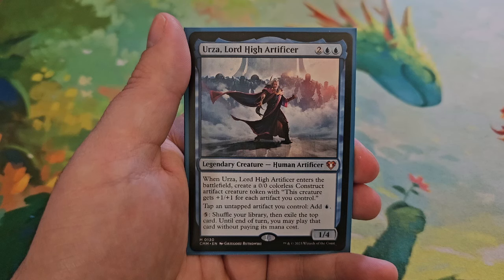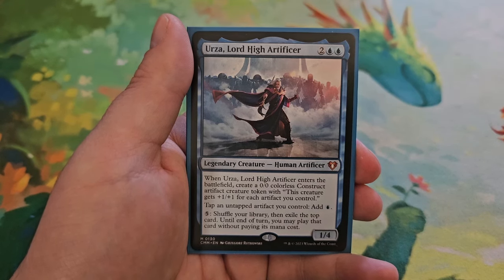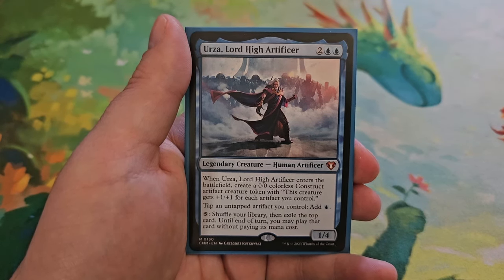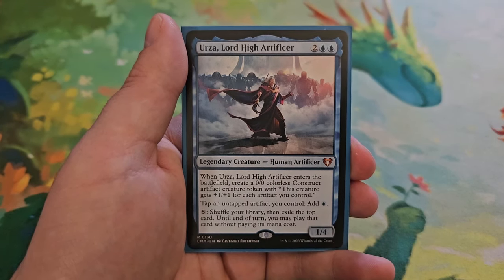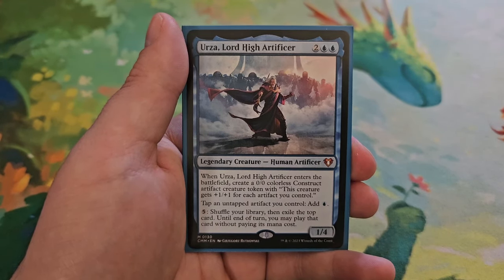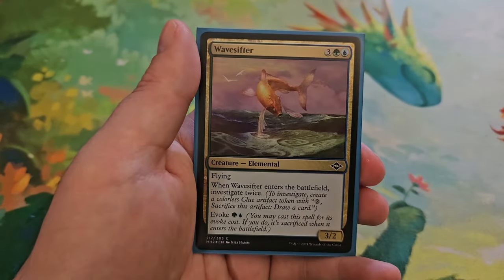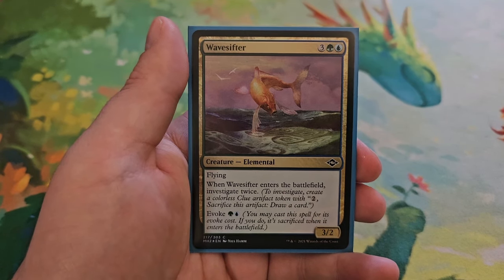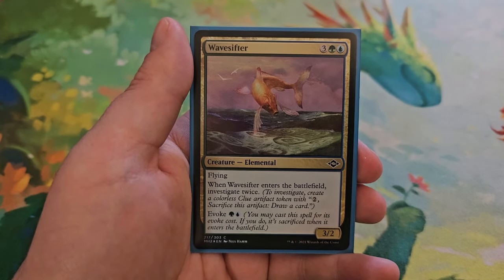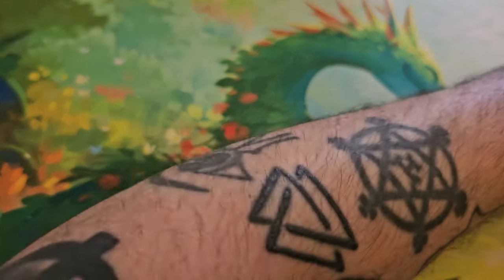Urza, Lord High Artificer for two and two blue — a 1/4. When he enters the battlefield you create a 0/0 colorless construct artifact creature token; this creature gets +1/+1 for each artifact you control. You can tap an untapped artifact you control for blue, or pay five to shuffle your library then exile the top card; until end of turn you may play that card without paying its mana cost. Finally, Wave Sifter for three, a green and a blue — a 3/2 with flying. When it enters the battlefield, investigate twice. You can evoke it for a green and a blue. Next up is instants.